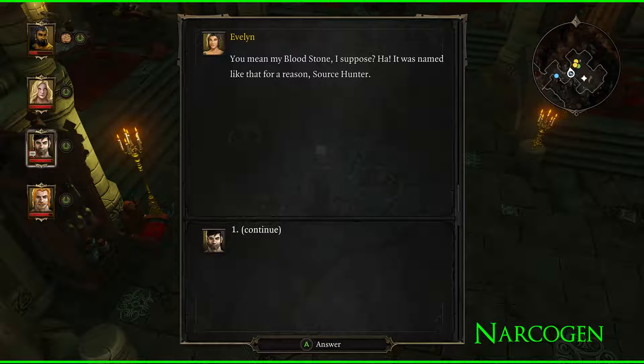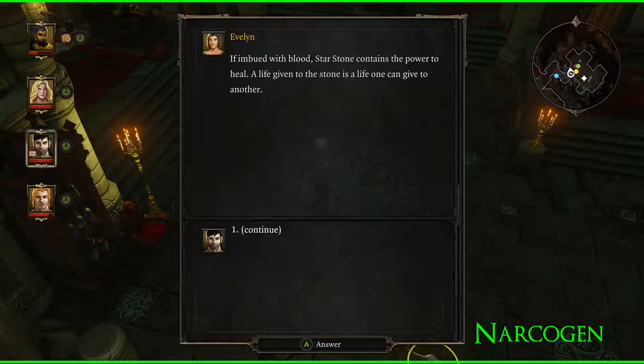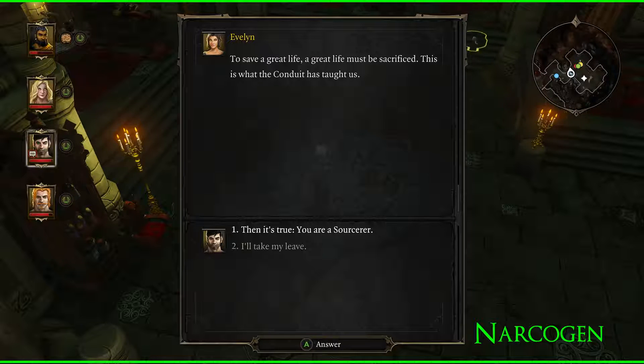'You mean my bloodstone? I suppose it was named like that for a reason. Source Hunter, I'll put it simply: we start with a starstone — a pretty gem, but hardly special. It contains a potential, though, known only to the enlightened.' She was turning a starstone into a bloodstone — if imbued with blood, it contains the power to heal. 'A life given to the stone is a life one can give — that's what allowed it to heal people.'